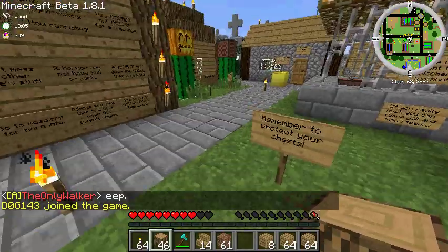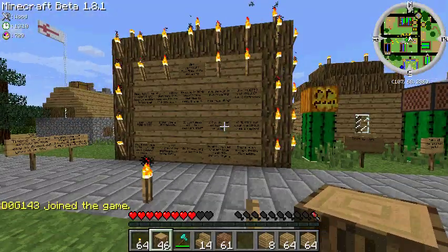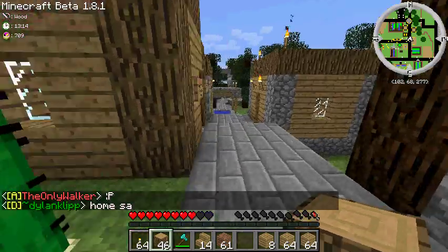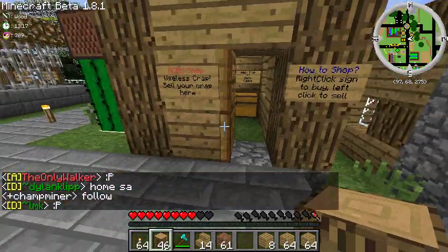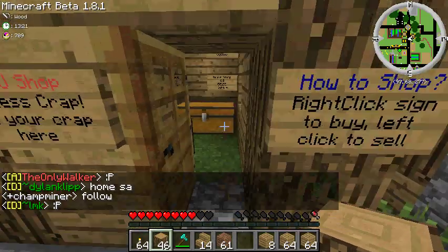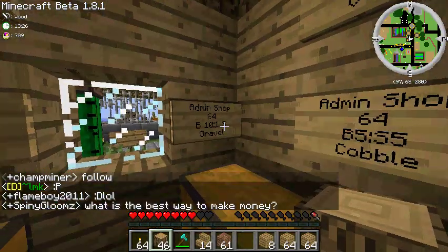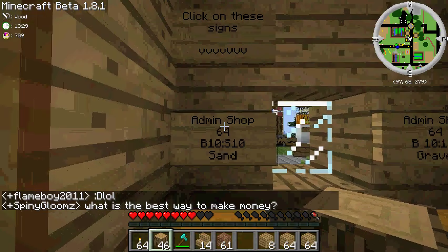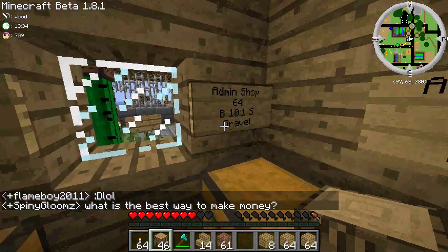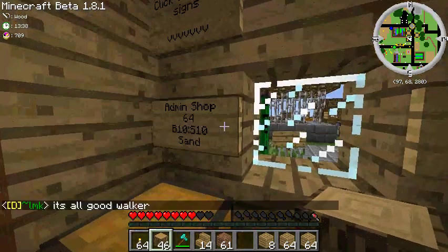This is the first in our series of how to use cool stuff on MCAU. Today I'm going to build a shop. As you can see, we've got some shops set up here already, but these are admin shops. Basically just to let people earn money by doing the basic stuff — you can sell sand, gravel, cobble. It doesn't make you very much money because it's easy to make.